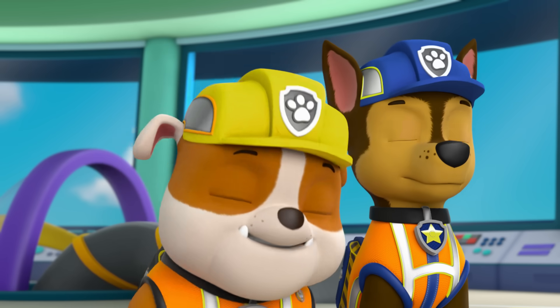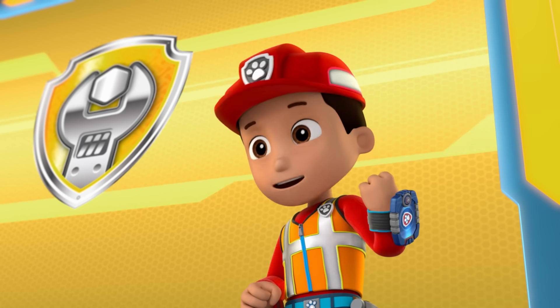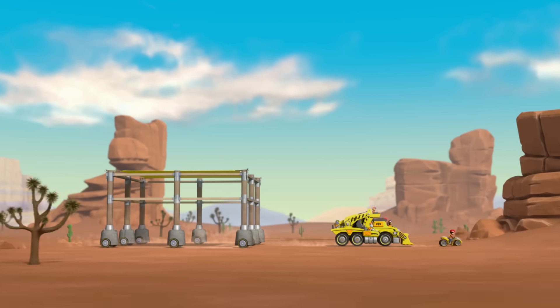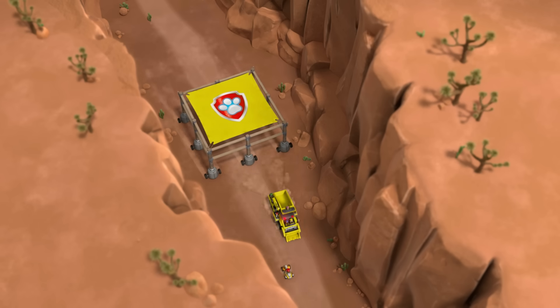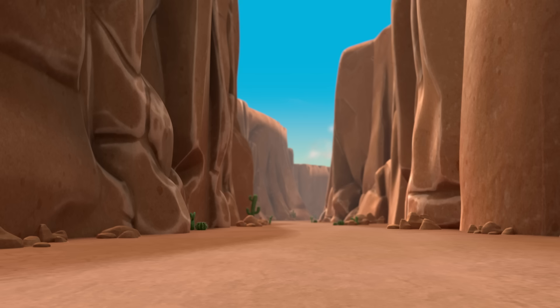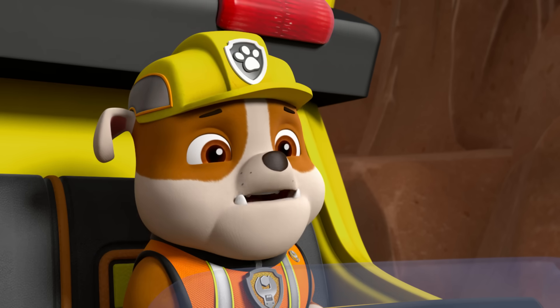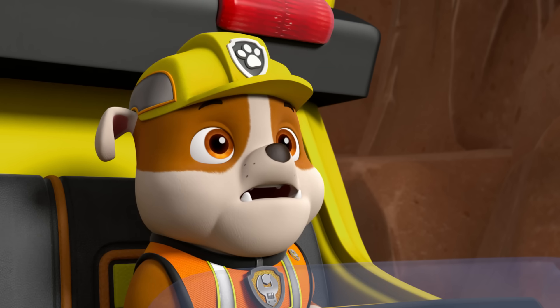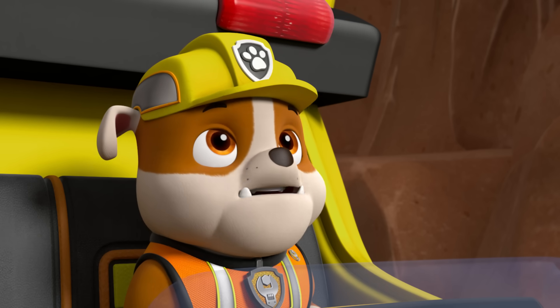Rubble on the ultimate double! All right, PAW Patrol is on a roll! Oh no, Gordy's supposed to land here, but there isn't enough room for the landing pad! Right, Ryder, it's too narrow! We can't go wide, we can go up!